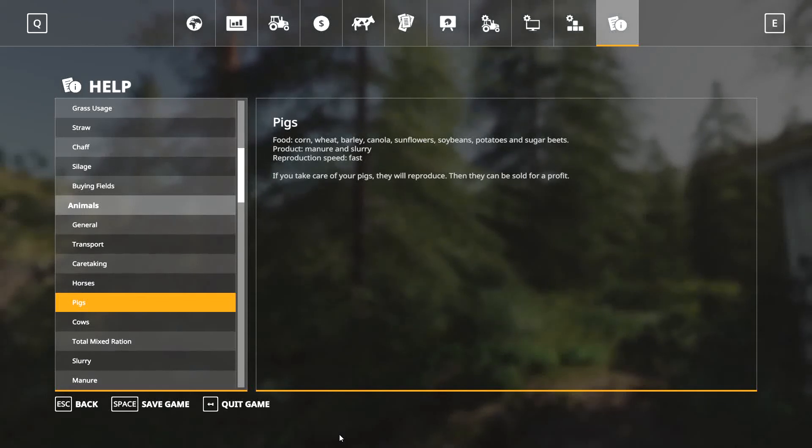Hey, what is going on everyone, welcome to Farming Simulator 19. In this video we're going to look at pigs: what type of food they need, cleanliness, what we get from them, and how much we can make. We'll look at what kind of profit we can get from pigs on a $200,000 budget, how many hours it will take to get that money back, and whether it's worth the effort.